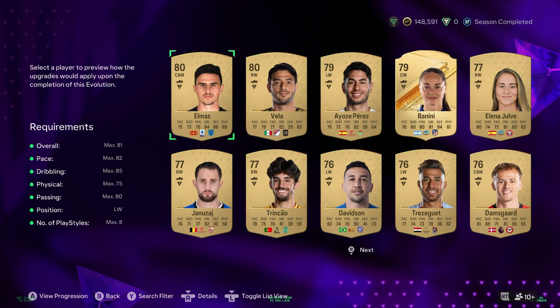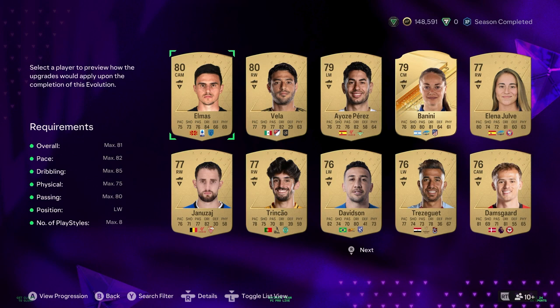Best players I've got at the moment: Elmas, Veer, Eliosi Perez, Benina, Eleni Jouva, Yanezai, Trincao, Davidson, Trezegade, Amsgard.